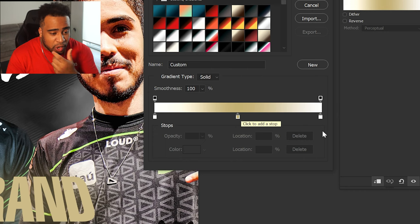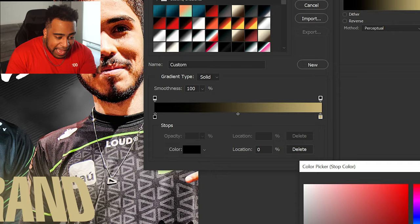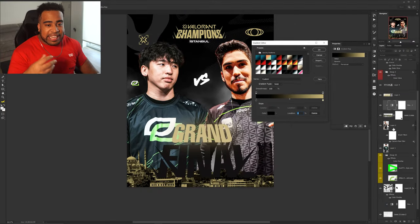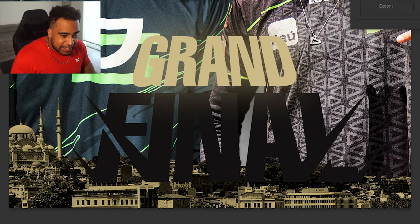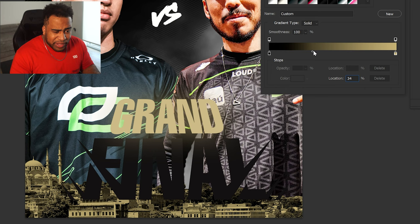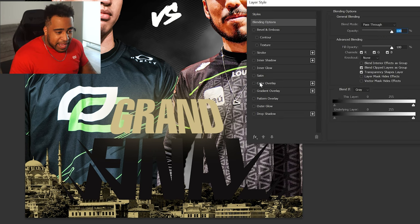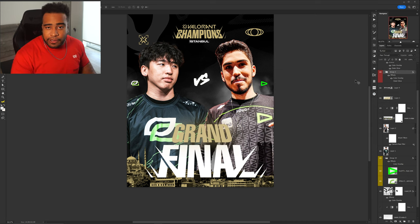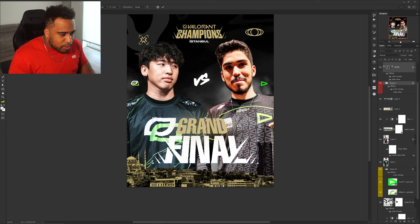The gradient you have is white on one side and white on the other — that is not a successful gradient, it automatically makes it feel more negative. Delete one side, keep the tone on one side, and change this to white-to-black. Now we instantly get a more contrasty, recognizable image. I want to make the 'Finals' text white because I'm already losing contrast if I use that same gold color on the font.